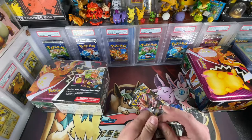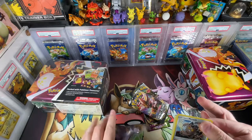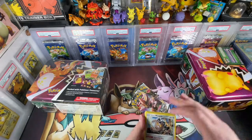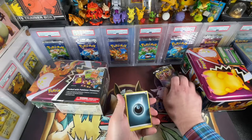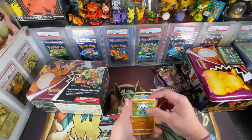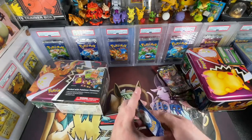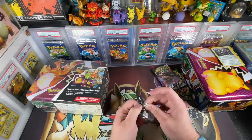Let's open up some packs. We got a Galarian Meow — it's a green code card. Let's see what we can get here: good energy bucket, another one — that's the same Meow — Magikarp, Luxray, and Probe Pass. Give me something good out of these, please.